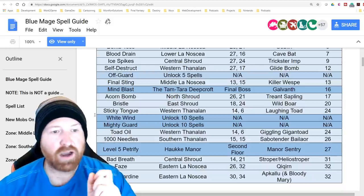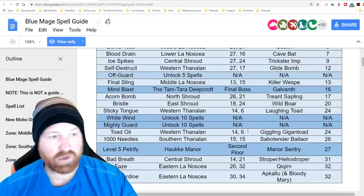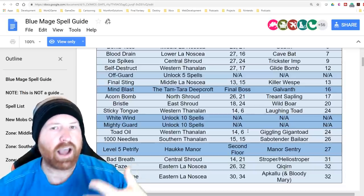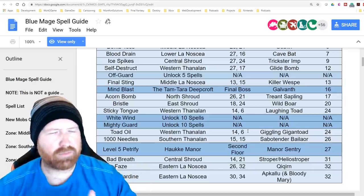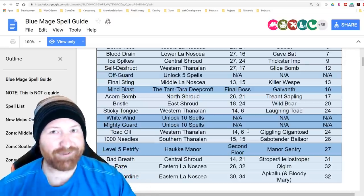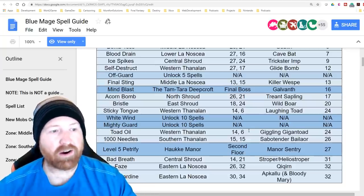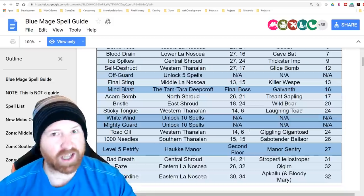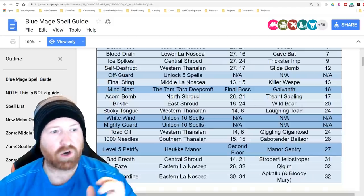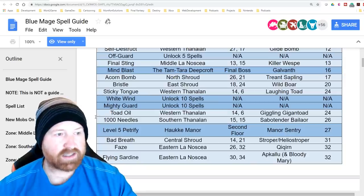Toad Oil can be learned from some of these toad abilities — certain abilities can also be gleaned from other mobs potentially, and certain mobs might have a different range in which they're learned. There's a lot still to figure out as we get ready for the 15th. White Wind and Mighty Guard are listed as level 10 spell unlocks, and we know there are unlocks at levels 10, 20, 30, 40, and 50.